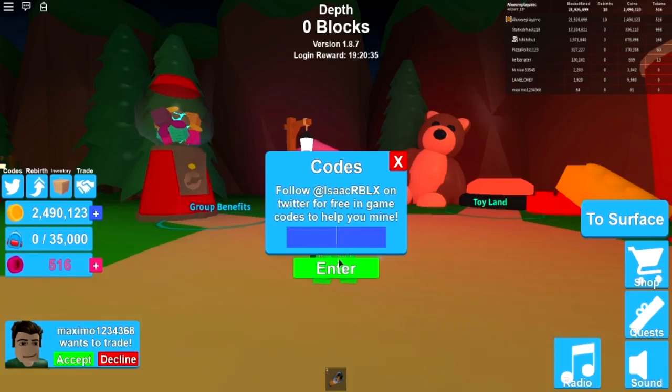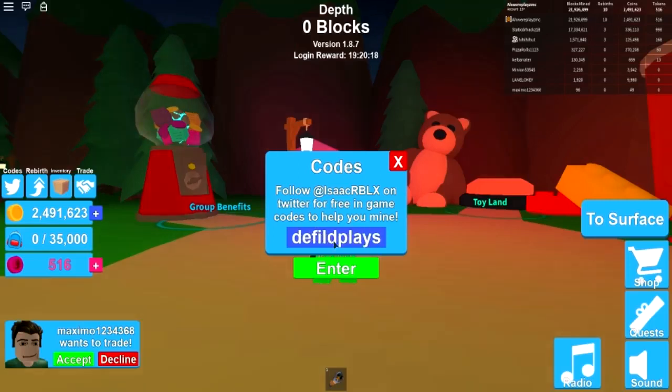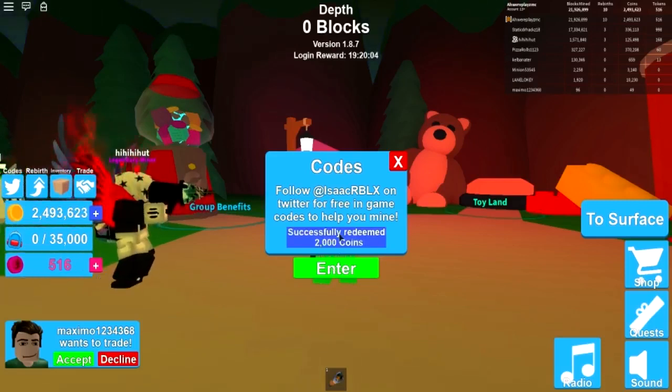The next one is 'defiled plays 2' and it will give you 1500 coins. The next one is 'defiled plays' without the 2, and that gives you a rare crate so you can get skins from that. The next one is 'quests' and this one will give you 2000 coins.